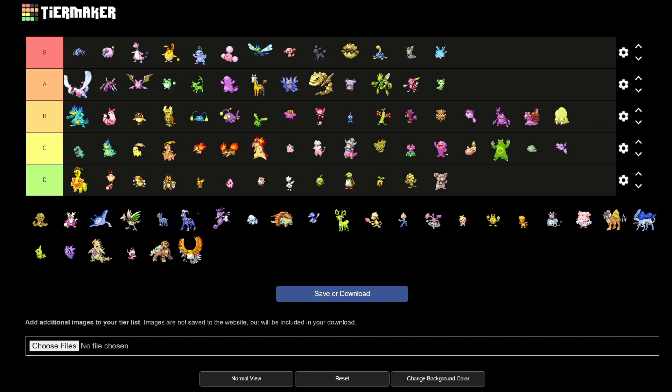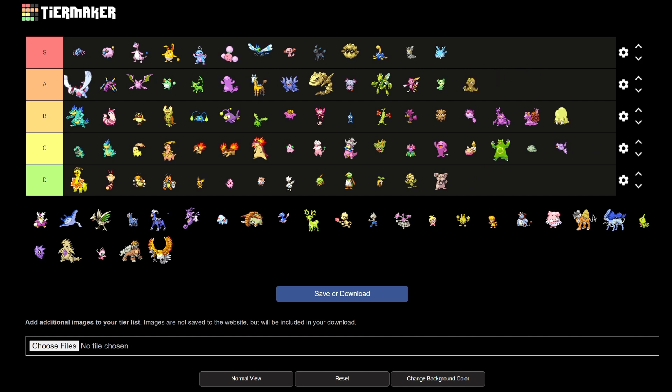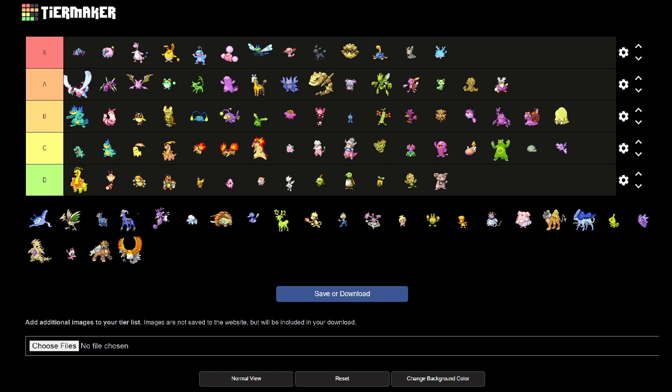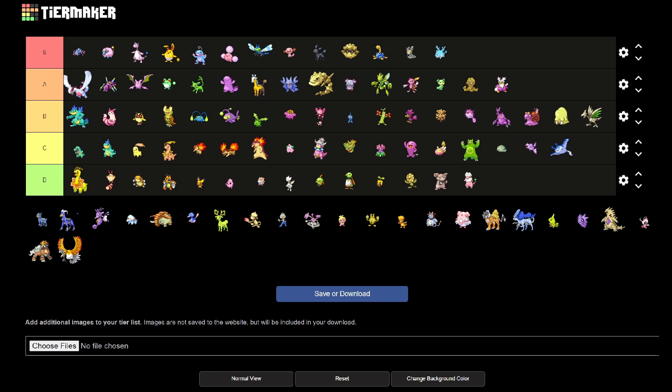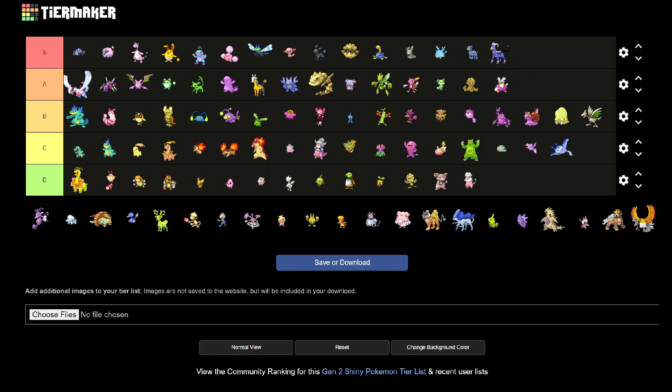Octillery is really cool — he turns totally gold instead of red, so I'll put him in A. Delibird, I actually do like this pink change; I think it suits Delibird as a Pokémon, so I'll put it in A as well. Mantine doesn't really change at all — it just gets a bit darker blue, so I'm going to put it in Z. Skarmory I'll put in B. Houndour and Houndoom — amazing, ten out of ten. I love them; they look so good. I love blue shinies if you can't tell.